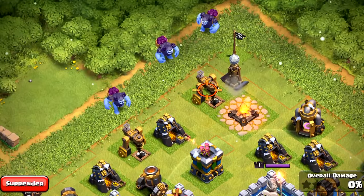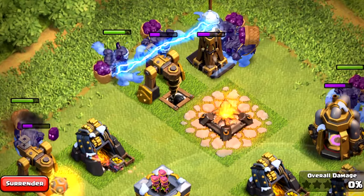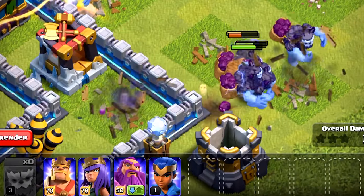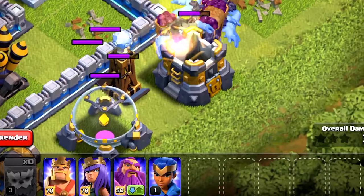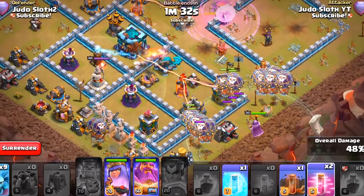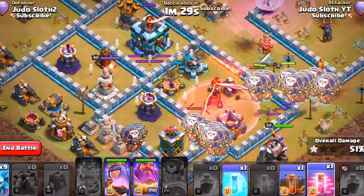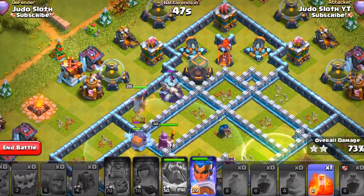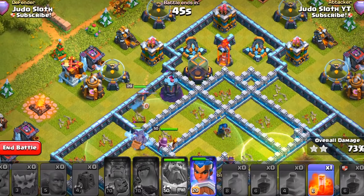When we design new content, we do a lot of internal playtesting on the Clash team to get a general feel of whether we like a new concept or not. During the development of Town Hall 13, there have been quite a few new troop ideas that seemed really good on paper, but once we put them into an early development build of the game, those mechanics simply didn't work the way we thought. So in the end they were scrapped. However, with the Royal Champion, we went through a few design iterations before, as a team, we were completely happy with her.